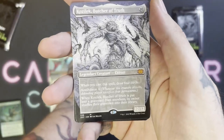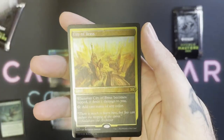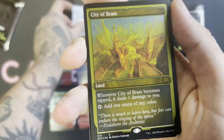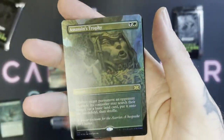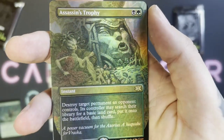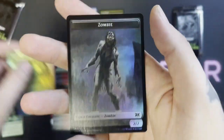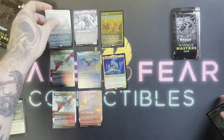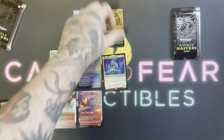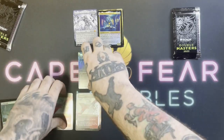There's a Kozilek — that's a good start. And wow, a Foil City of Brass! We're off to a good start. That is sick — and then a Foil Assassin's Trophy Borderless. Very cool. And there's a Zombie Token. That was a good first pack I'd say.